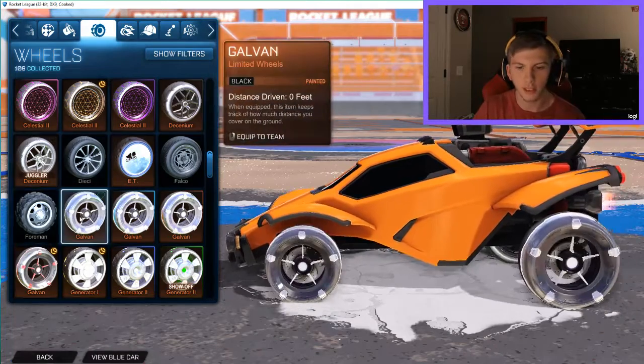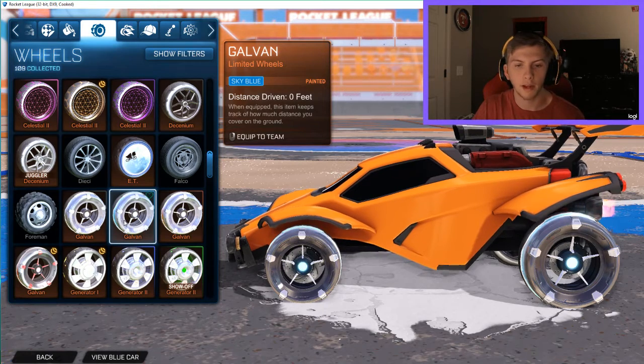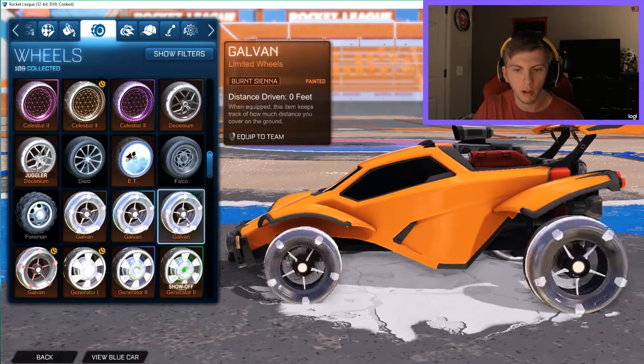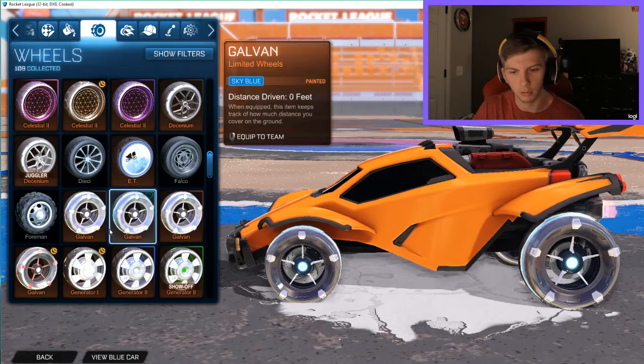Here are the Galvan wheels. Starting off with black — when I unlocked them on stream I thought they were titanium white and was freaking out, but turns out they're black. We also have sky blue and burnt sienna. I don't really like these because they barely show the color; the sky blue is the most obvious one.